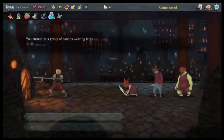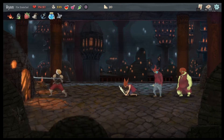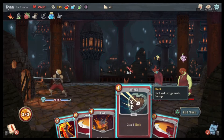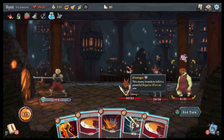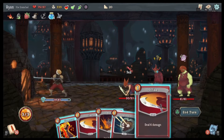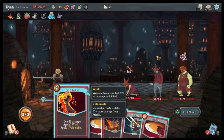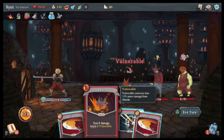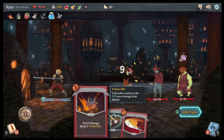Question mark. You encounter a group of bandits wearing large red masks. 'Hello, pay the pass — a reasonable fee for all your gold will do.' No. The enemy's attacks are unknown, intends to inflict a powerful negative effect. Deal 50% more damage. Yeah, we'll work on Pointy a little bit.